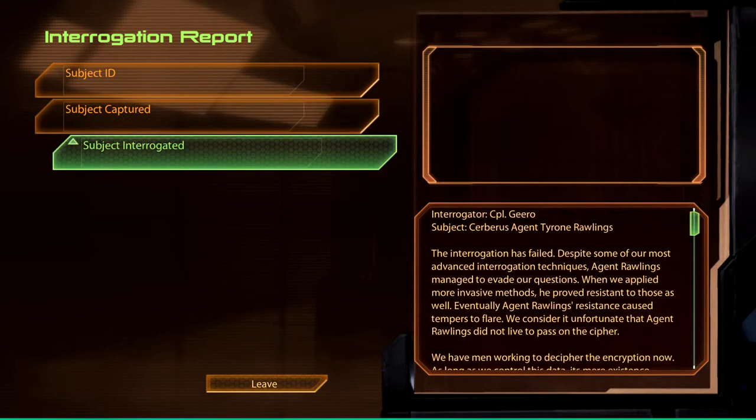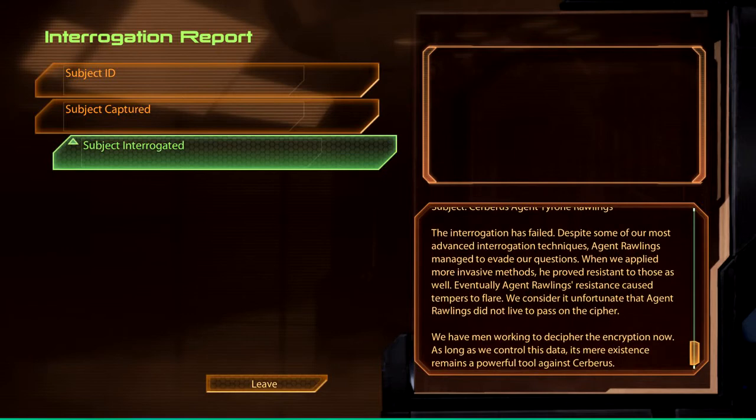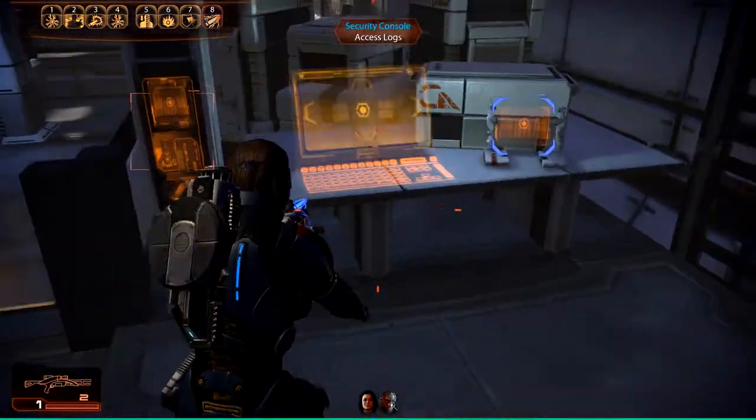Subject interrogated. The interrogation has failed. Despite some of our most advanced interrogation techniques, Agent Rawlings managed to evade our questions. When we applied more invasive methods, he proved resistant to those as well. Eventually Agent Rawlings' resistance caused tempers to flare. We considered it unfortunate that Agent Rawlings did not live to pass on the cipher. We have men working to decipher the encryption now. As long as we control this data, its mere existence remains a powerful tool against Cerberus. That's interesting, actually.